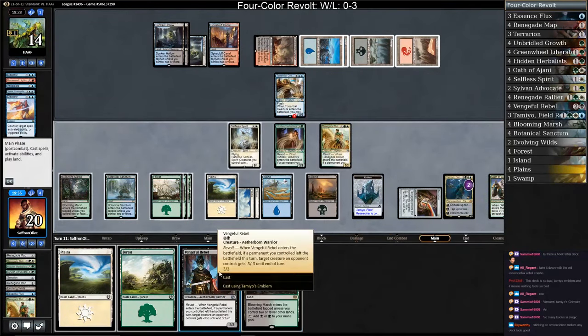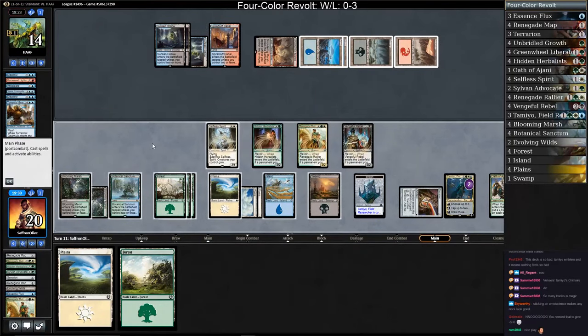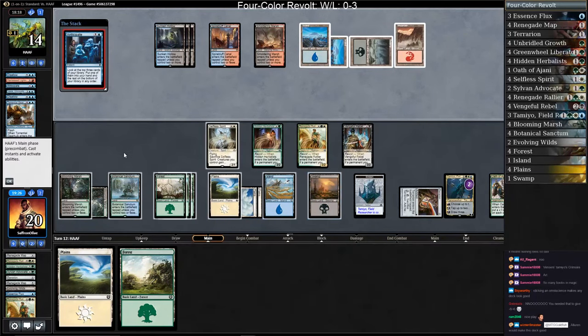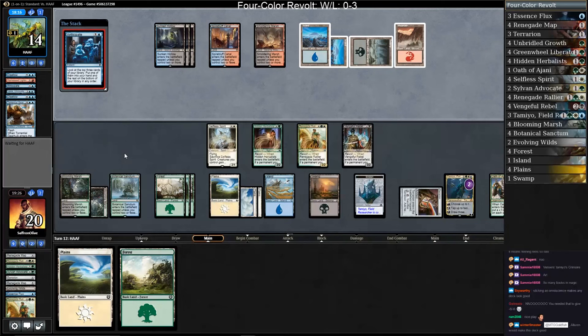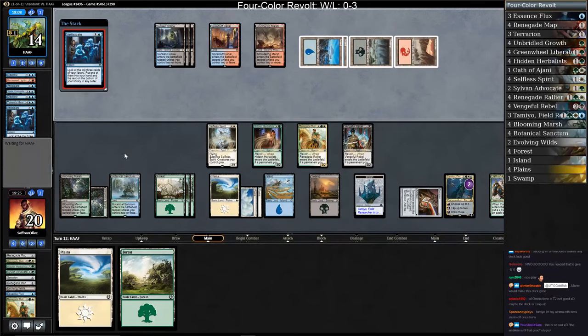Another land — even with the emblem it's still horrible. Vengeful Rebel, Blooming Marsh. How many lands? One in our graveyard, two, three, four, five, six, seven, eight, nine, ten, eleven, twelve — fourteen of our twenty and we're not even halfway through the deck yet. Oh, this deck. Opponent Anticipates twice.